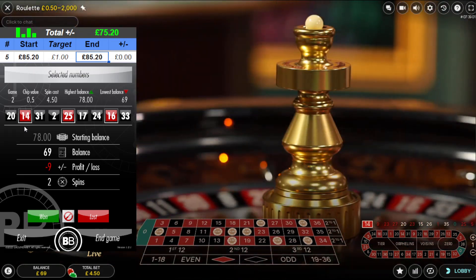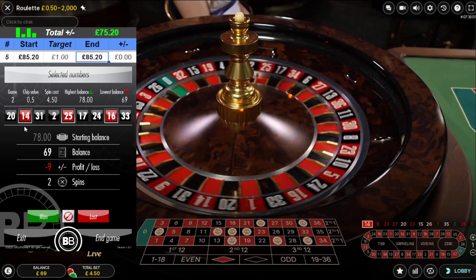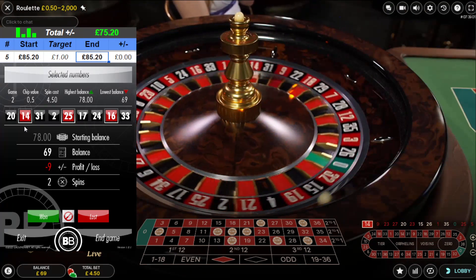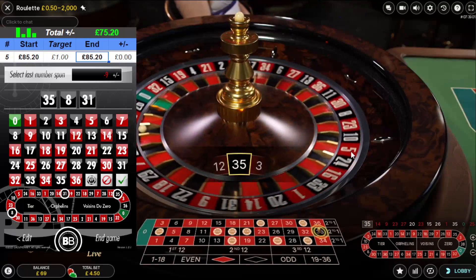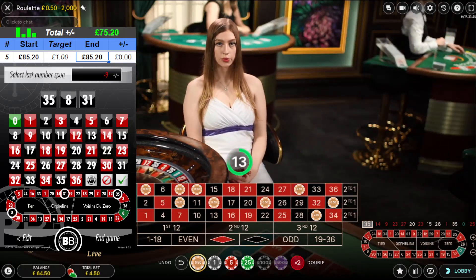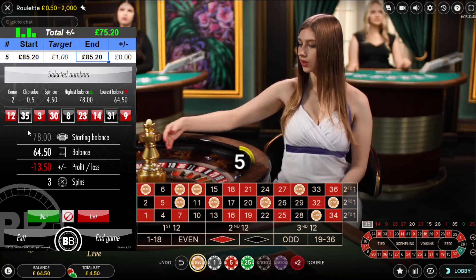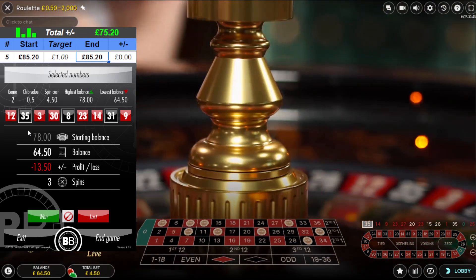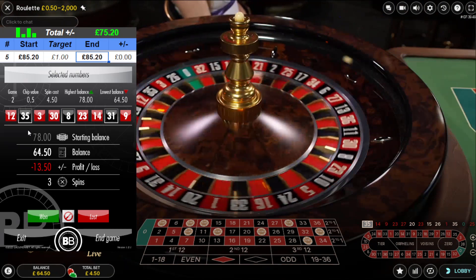This is the second bet, giving nine pound profit on my starting amount. 14, 25, 16 - one number either side. If it's another red number I might do zero neighbors. 30 - wow, just not playing. 35, 8, 31. This is my third spin. When I say it's not playing, I'm looking at how far it is from my selections. Normally it's one, two, or three pockets away. If it's any further away, sometimes it can be the fourth pick.